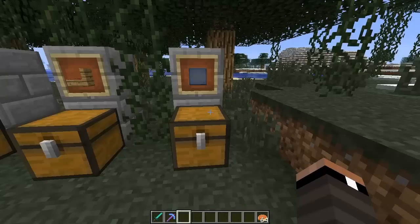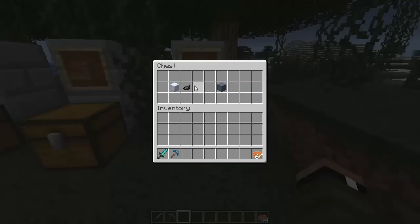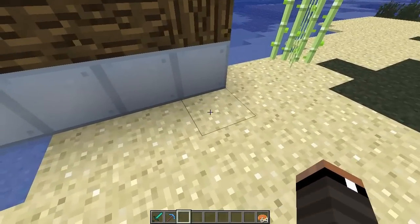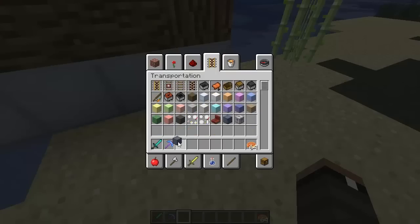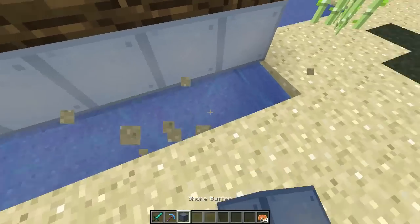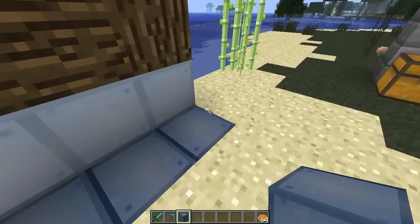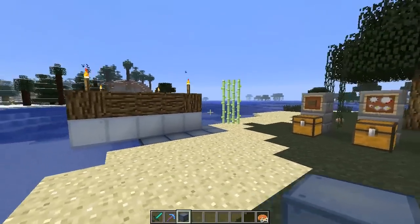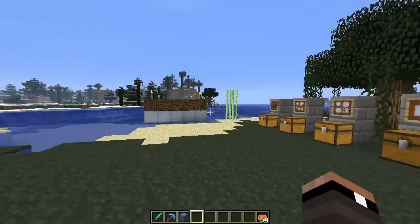The last crafting recipe is called a shore buffer. It's created using an ink sack and a floater, giving you the shore buffer block. Basically, this is a simple block that will never attach to ships, so you can use it near the shore. It's a block that's never going to attach to the ship and will keep your ship from accidentally connecting to the land.